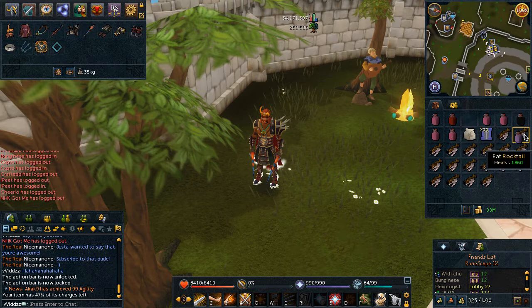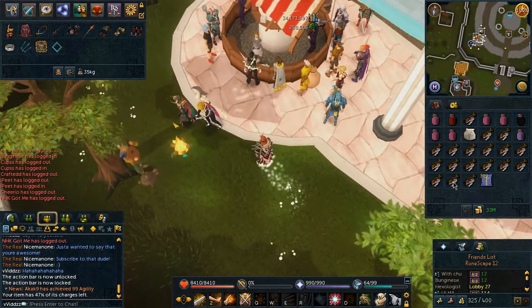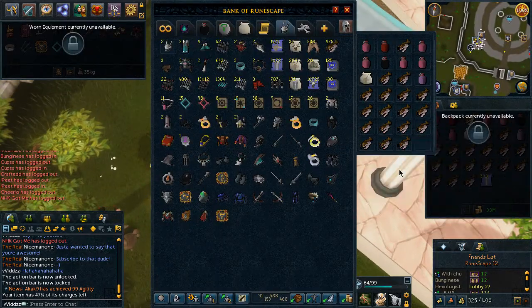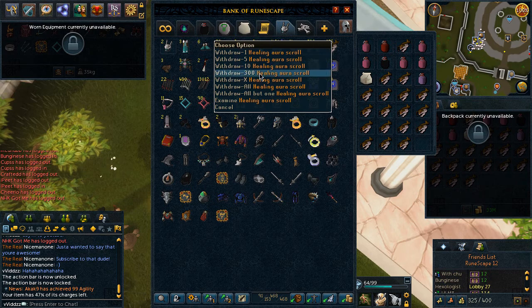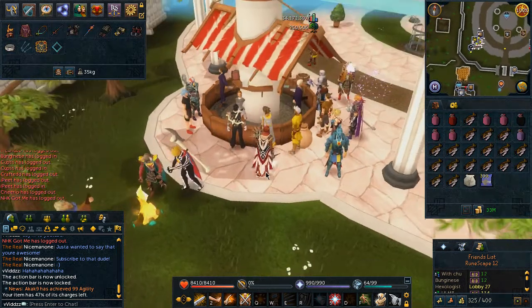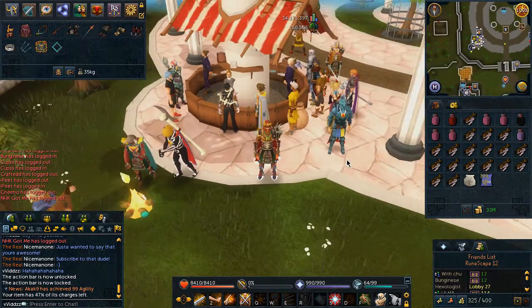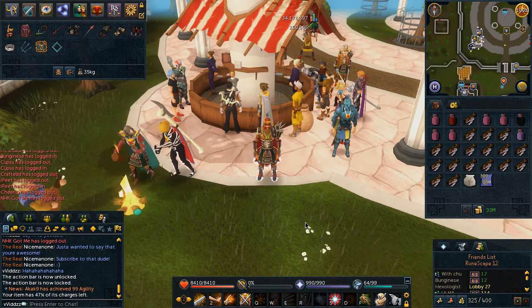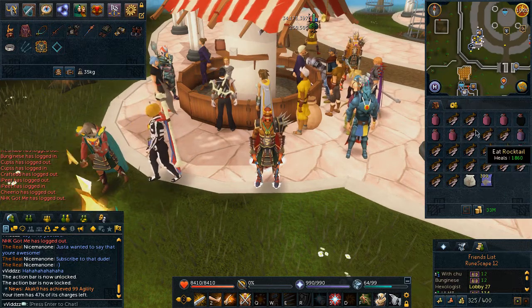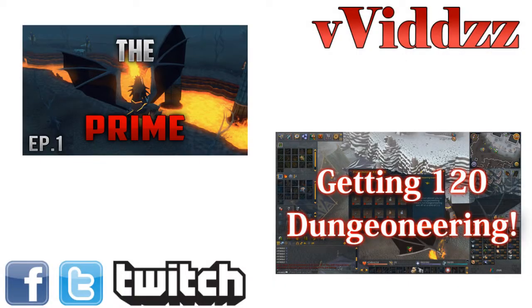A little look at the inventory as well - obviously Overload, Prayer and Heal, Super Anti-Fire, Healing Aura Scrolls for the Unicorn Pouch as well as obviously the Unicorn. Because when I die, if I have a full Yak, that's just a waste of all my food. But that's basically my setup for QBD. If you have any criticism, let me know in the comments below. Thanks a lot guys.